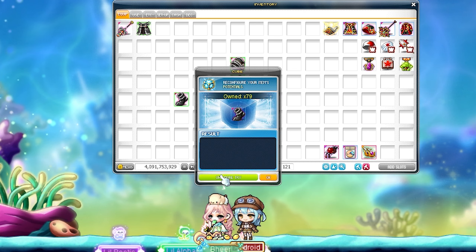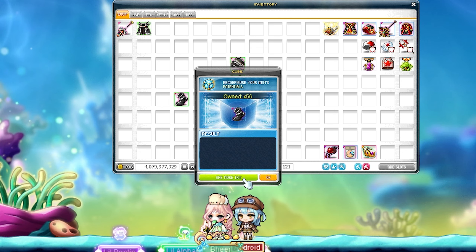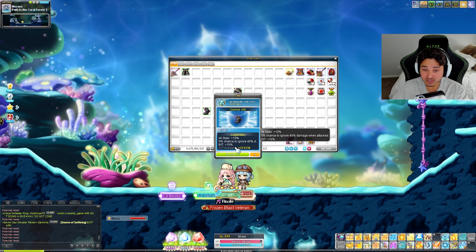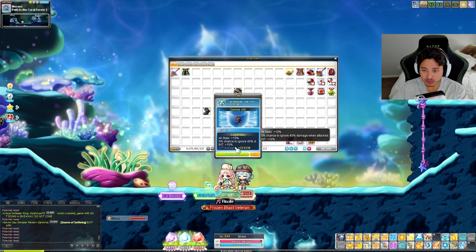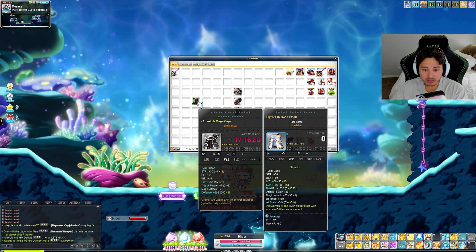I want to get two lines of INT on the shoes. Today it feels like it's doing everything not to give us what we want. Okay, this is good - we got 20% INT and 5% chance to do 40 damage when attacked. It's not the best but it's good.